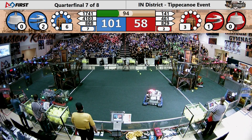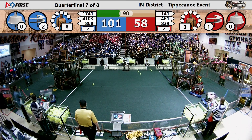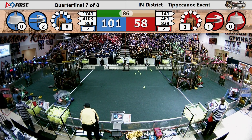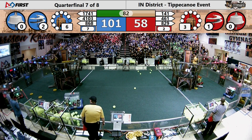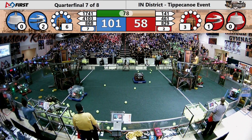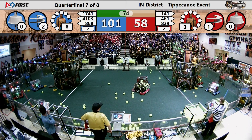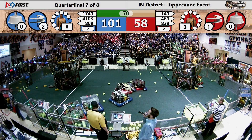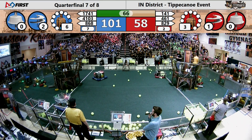Up goes the gear very slowly, very carefully, with the kind of precision that we've all come to expect out of FIRST teams. Blue Alliance airship gets some gears into rotors. Two rotors spinning on the Blue Alliance airship, one on the Red. The score is staying fairly low for now, but there's still plenty of time for that to change. 101-58, your score, with the Blue Alliance in the lead.